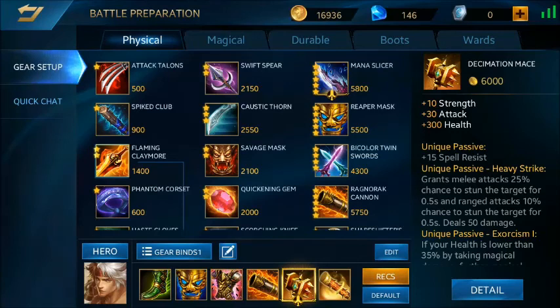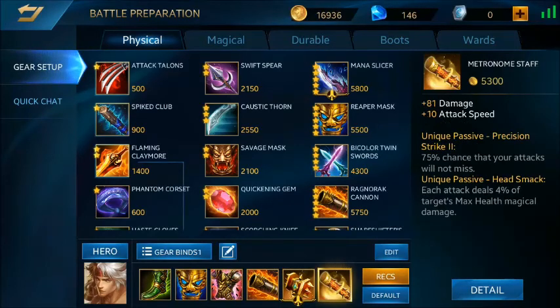Peluangnya itu sekitar 25% untuk melee hero dan 10% untuk range hero. Dan item terakhir yaitu Metronom Staff, di sini nambahin damage dan attack speed. Jadi gue bener-bener penuhin damage, armor, dan juga critical, teman-teman.